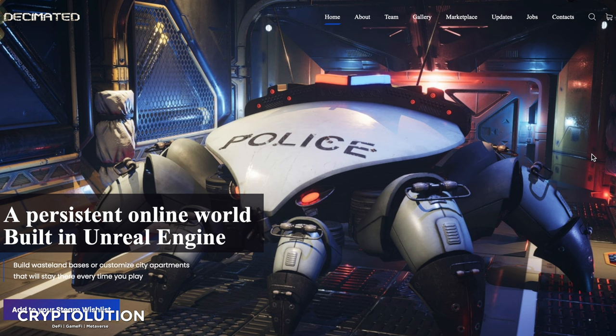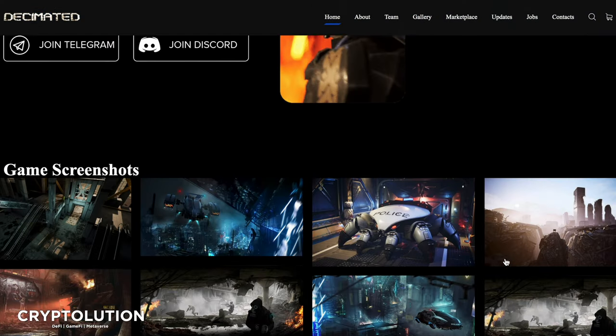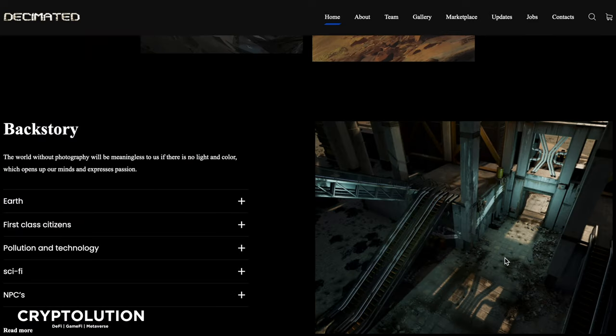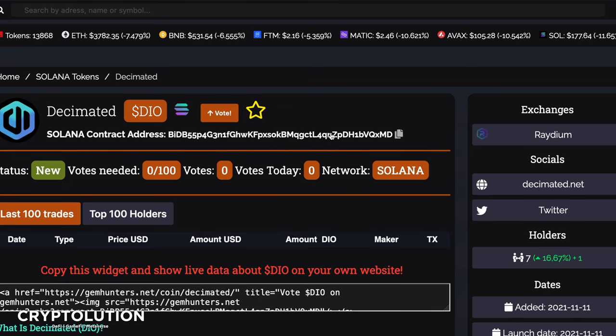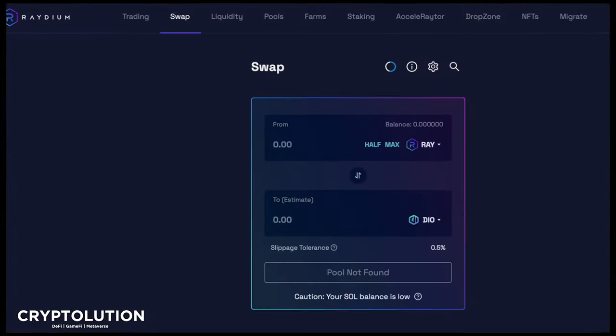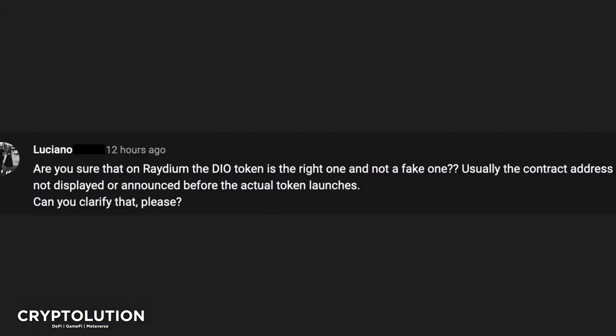Let's start with the confusion. Yesterday we posted a video showing a step-by-step guide to copy and paste a contract address into Raydium. The website used was called Gem Hunters, and I showed that you could insert that contract address into Raydium to get the DIO token. A viewer named Luciano made a really good observation, asking: are you sure that the DIO token on Raydium is the right one and not a fake one?